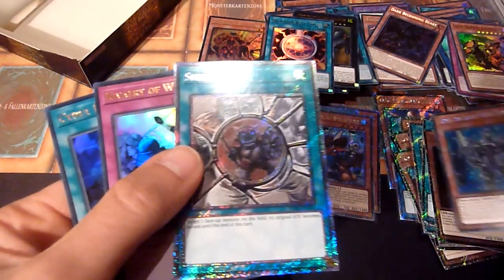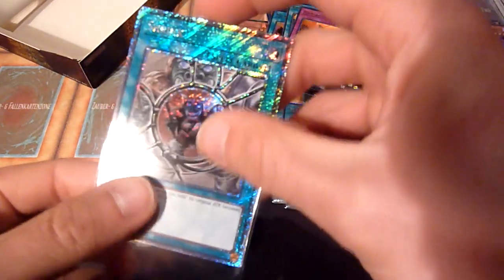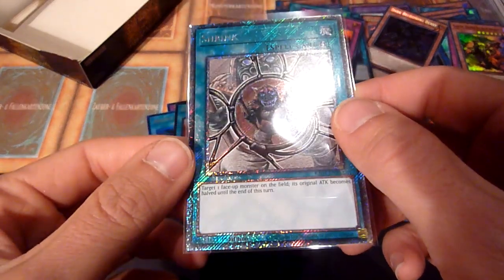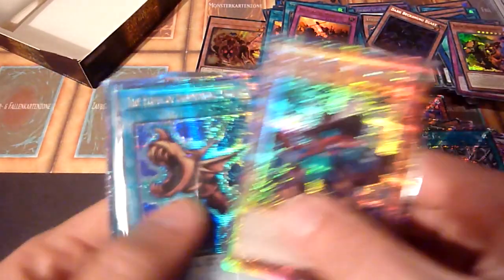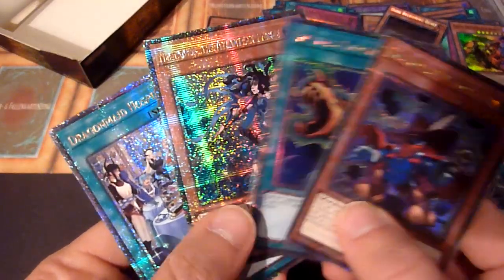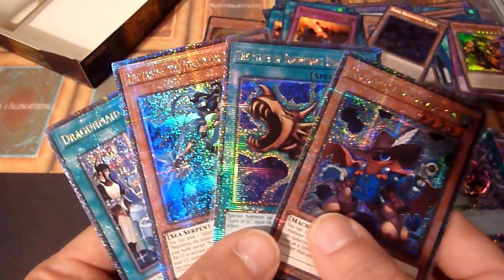Drum roll... okay, Shrink. I literally said 'let's end with a big one' and I'm pulling Shrink of all things. Thank you for trolling me! This is so bad. Anyway, that's the whole box. I don't think I have much time for a recap but my QCRs this time were a little lackluster. I'll have to check if the other cards make up for that. Thank you for watching, see you next time on Random Old School Yu-Gi-Oh, stay tuned for more content like this!